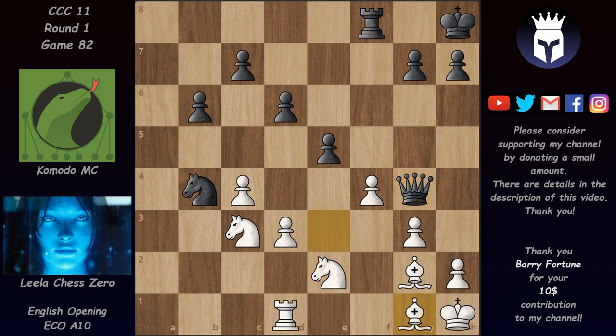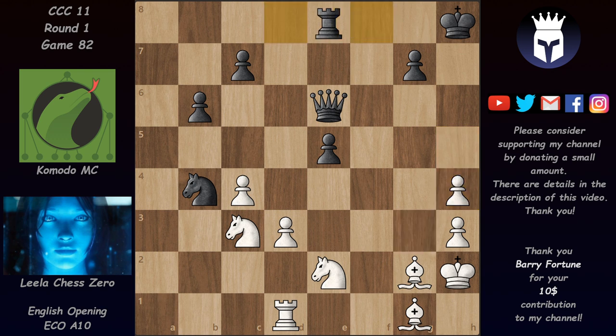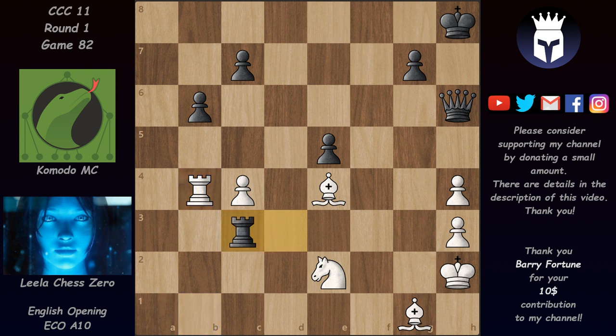We have Queen G4, which not only attacks the knight but also plans H5-H4, trying to open up the white king. We have Bishop back H5 and H3 pushing the queen back. F takes on E5, D takes on E5, and King H2. KMC continued with H4, pawn takes on H4, and Rook D8 attacking the pawn on D3. After Bishop E4 defending the pawn, we have Queen H6 attacking on H4, and Leela played Rook B1, attacking this knight to reduce pressure on D3.